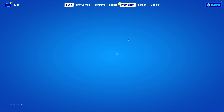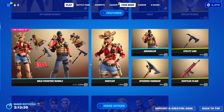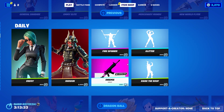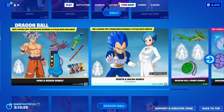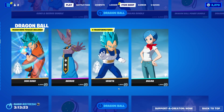We do have a brand new item shop for today. So what we do have: we have Siren here, Wolf, Wolf Frontier Bundle, Default, Chapter 2 Default, Envoy, Goku still here, Vegeta, Bulma, Beerus, and Sun Goku as well.